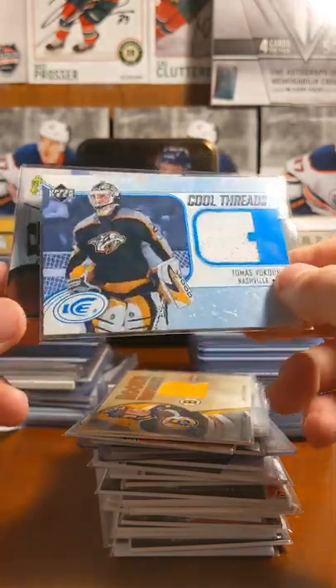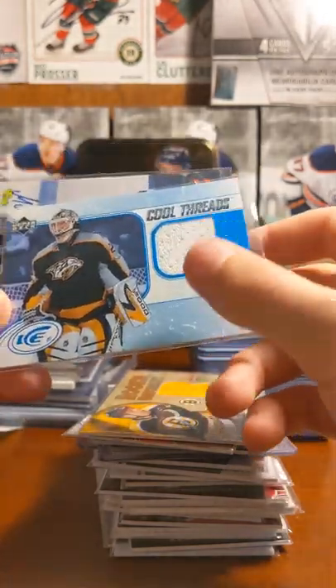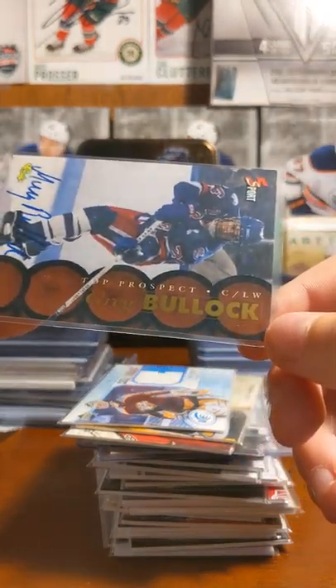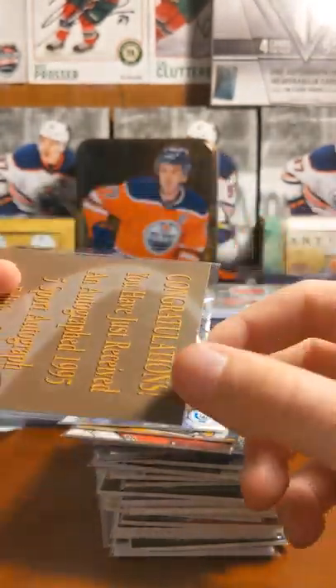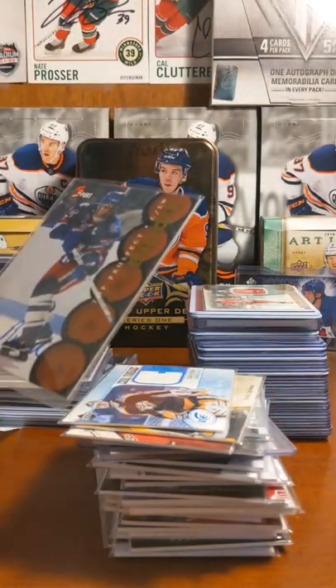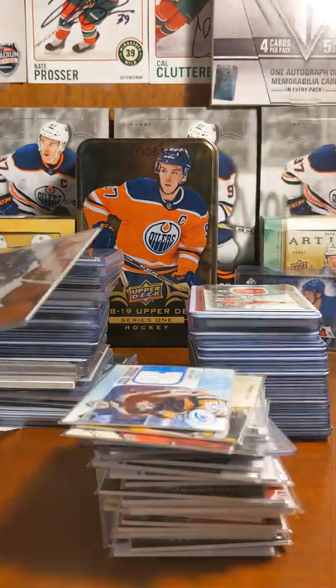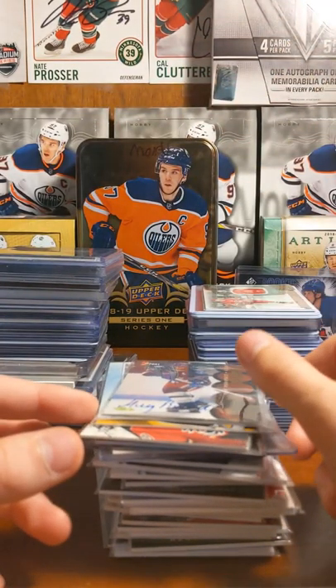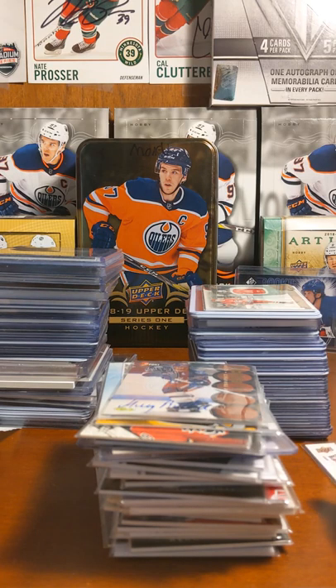Thomas Vanek Cool Threads card. Top Prospect Greg Bolak auto. These are sometimes what you get when you get these Triple Deke Boxes — sometimes you get those, sometimes you get the Credit Card Autos, or the Payphone Autos as they're called.